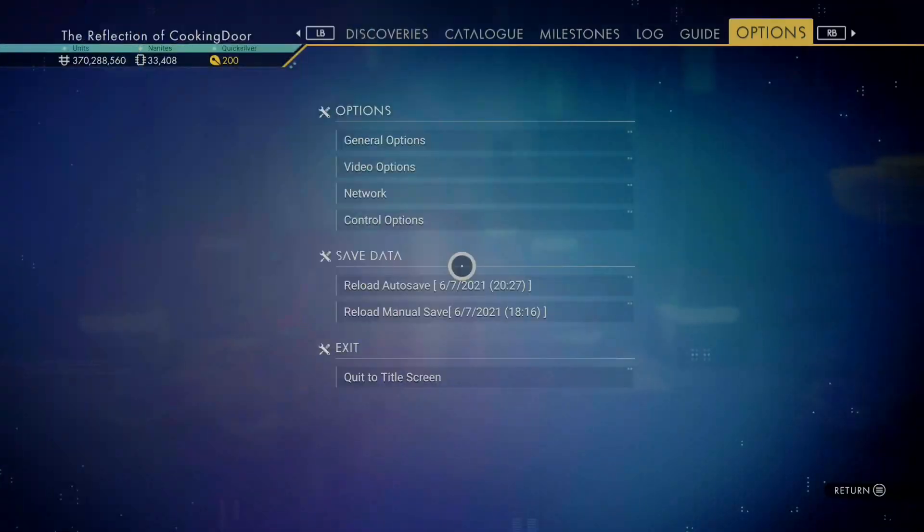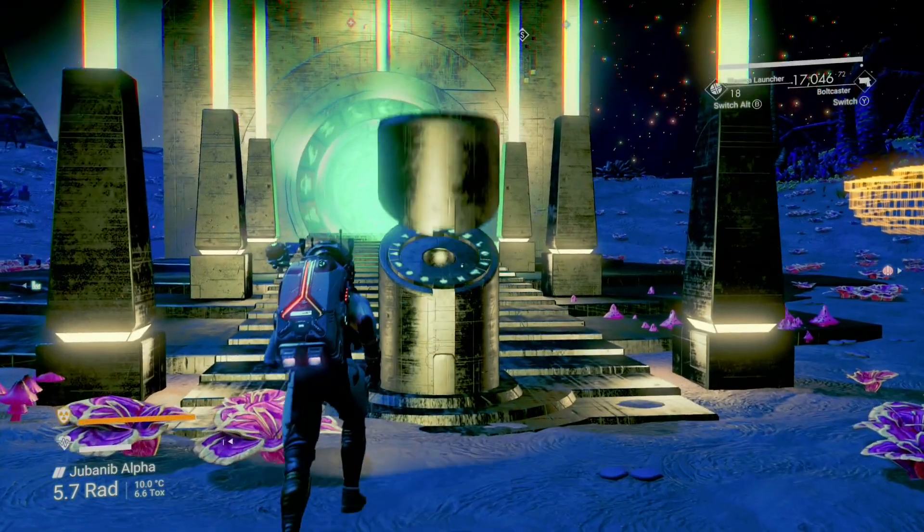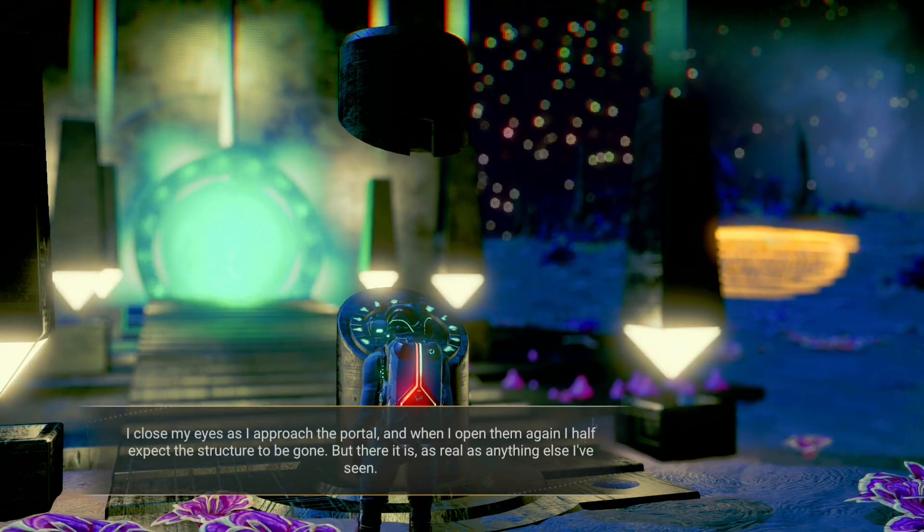First, you want to make sure that multiplayer is disabled within the network settings. Once you've done that, you want to head to a portal in the Euclid Galaxy and enter the following glyphs.